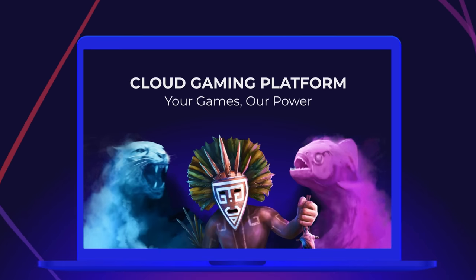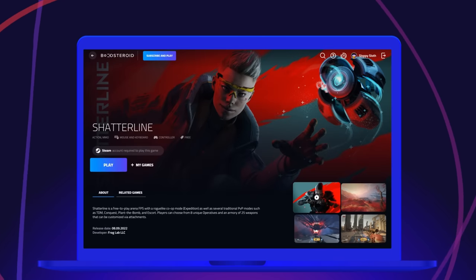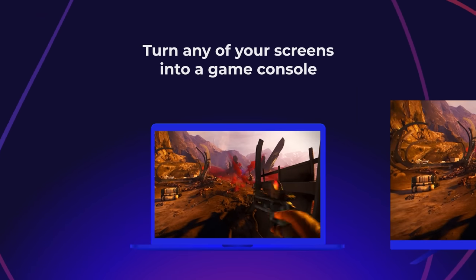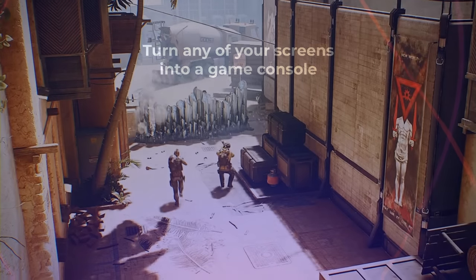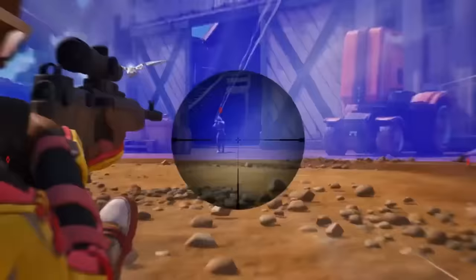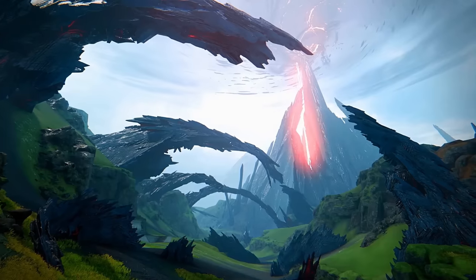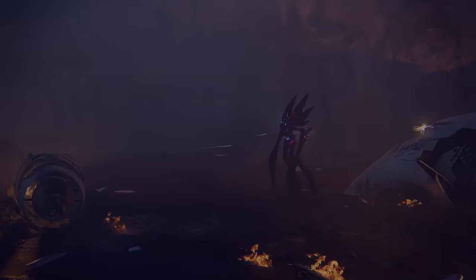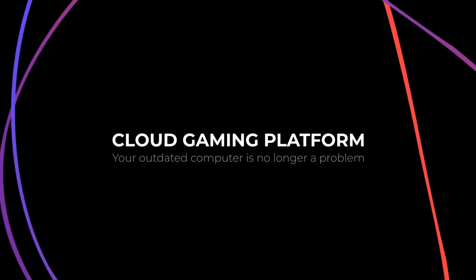This video is sponsored by Boosteroid, an all-in-one cloud gaming platform. With this you get unlimited access to AAA games. I have personally used this service and I can assure you it does not disappoint. You can turn any of your screens into a game console — be it your phone, tablet, monitor or laptop — and play all your favourite games wherever and whenever, including Dying Light 2. You can use this even with outdated hardware, and you get all this and much more for a small monthly fee. I will leave a link down in the description so be sure to sign up with my link.